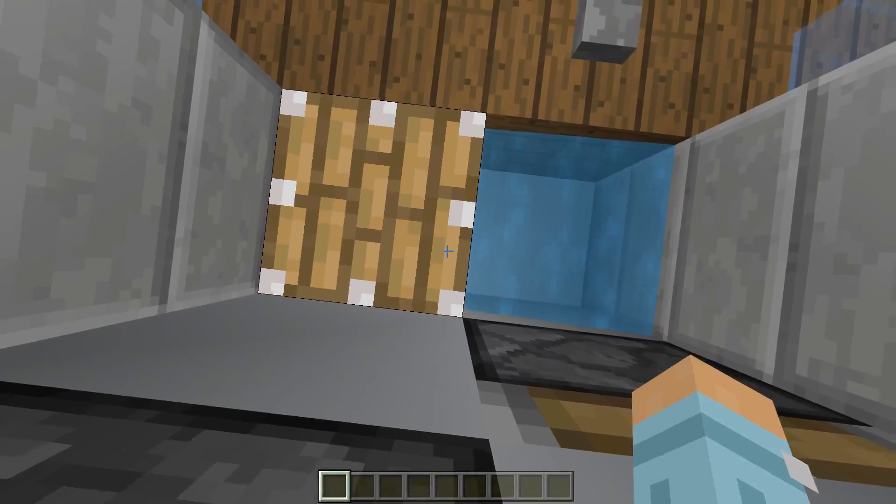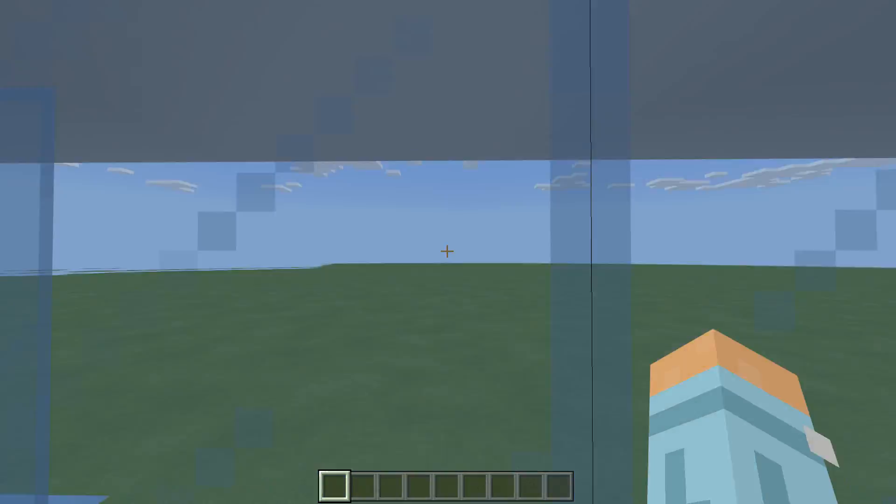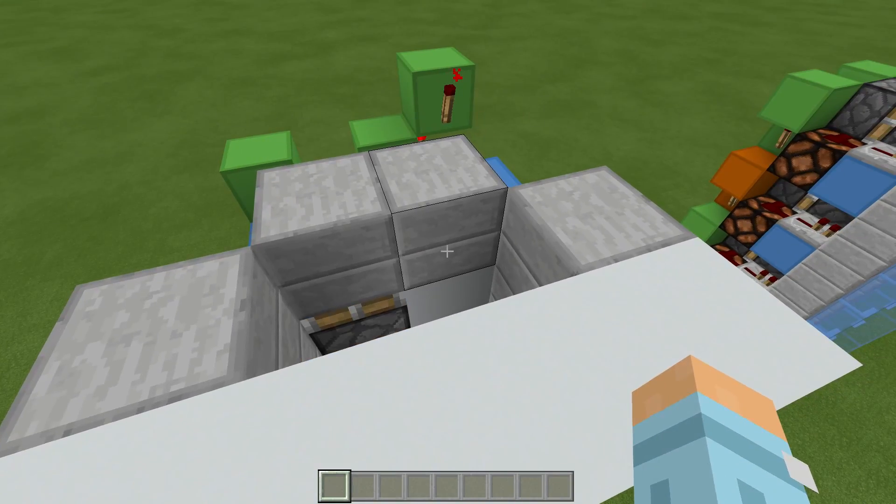It works really nicely too. If I can get out of the water - we have to stand in the middle, press the button and as you can see we get elevated nice and quickly. Then we just get out and that's it.